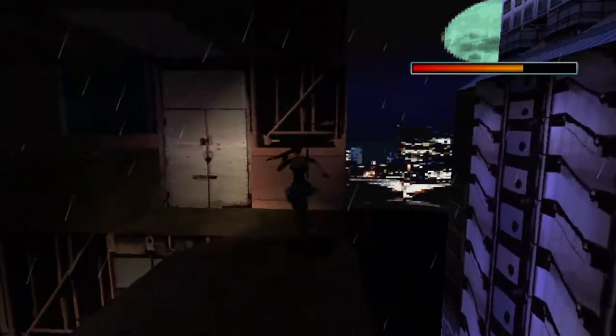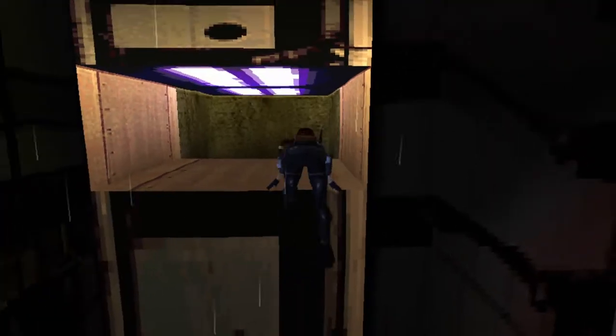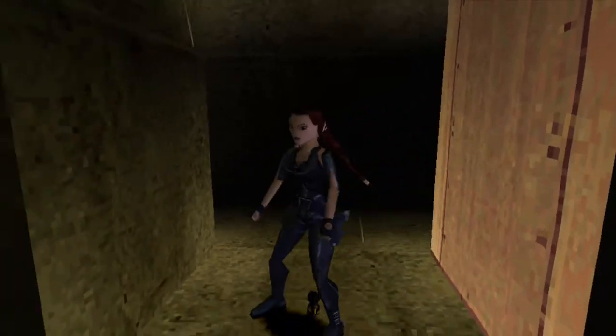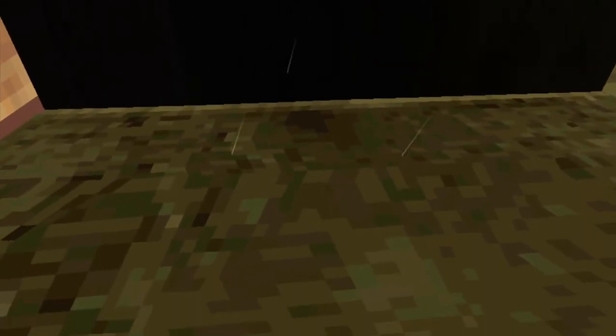Before we go up to the trap door that's just flung down on us, there is a secret to get. It's just over here, so we need to back off, come down, pull up through this little hole here, and then all the way down to collect the two items waiting for us. We've got a rocket here, and then just down further there is a large medipack.